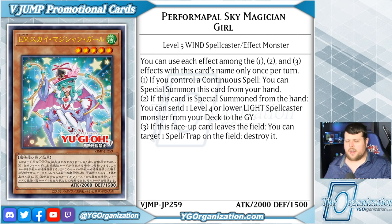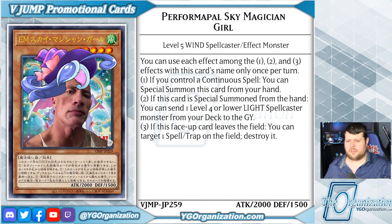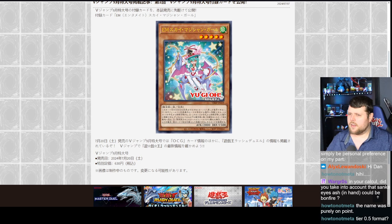She's got the green hair, like the wind witches. It's everyone's favorite — a level 5 wind monster.